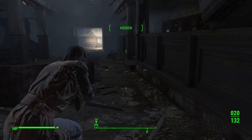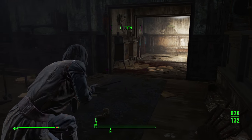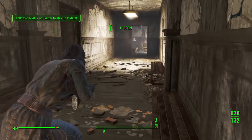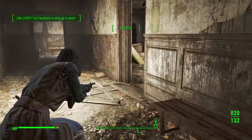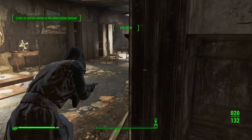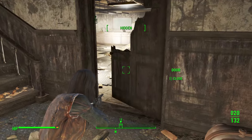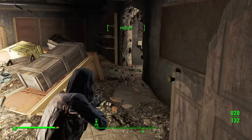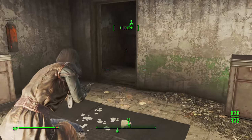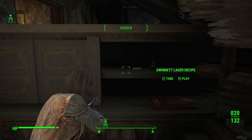The final recipe location is actually back at the Shamrock Tap House where we started. You're going to go the exact same route, except you can take a right through the bathroom. This takes you into the basement through a door off to the right, and the recipe will be at the very end, sitting behind a collapsed bar. There are a few raiders if you're sneaking through, as mentioned earlier.